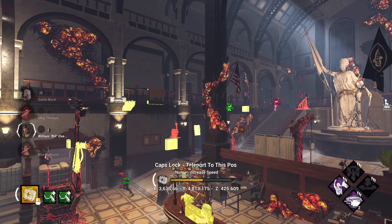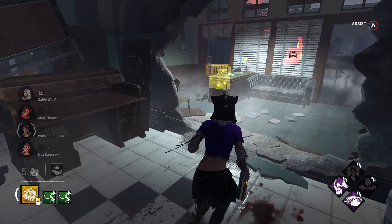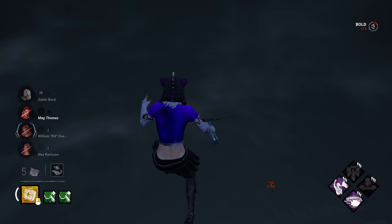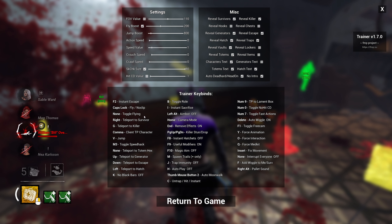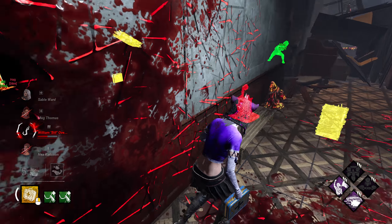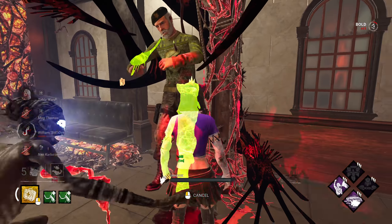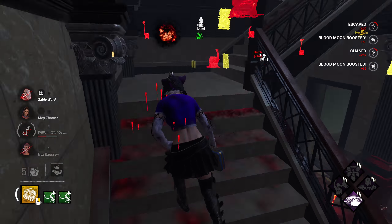He's fully healed. I press F1 to astral project. Then I press caps lock and teleport to where I was. I'm stuck from doing an action — press Insert to unstick myself. I press V and now I'm on the second floor — that's the jump. Press V then middle mouse and I'm flying up to the rooftops. Let me go back to the menu. The Hag is tunneling Bill — let's wiggle him out. I hold Shift and start spamming F, but he was right under a hook so I couldn't wiggle him out in time.